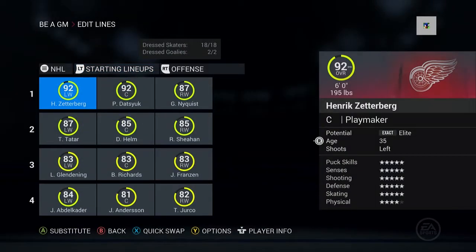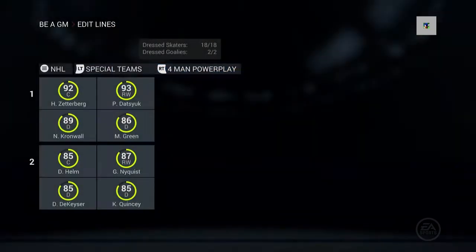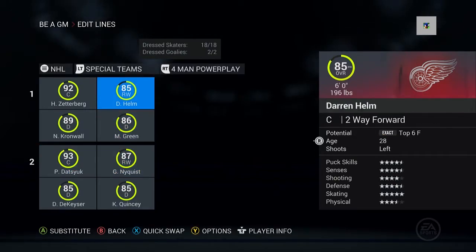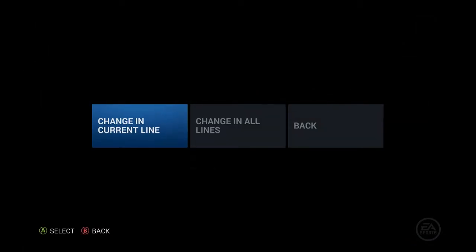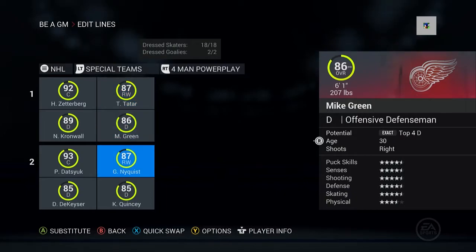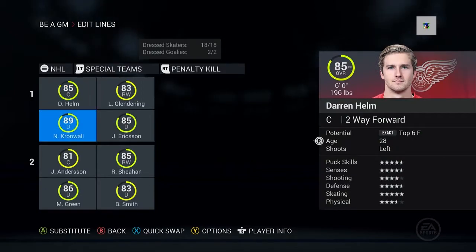I feel like we should put Datsyuk on the second line, and Tatar — let's move him down and put him on the first line four-man power play, with Nyquist on the second. That's pretty good.